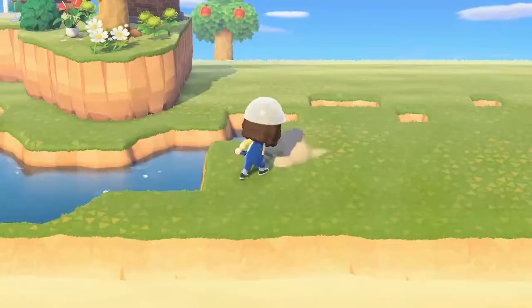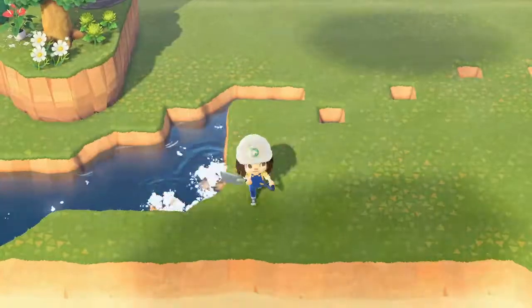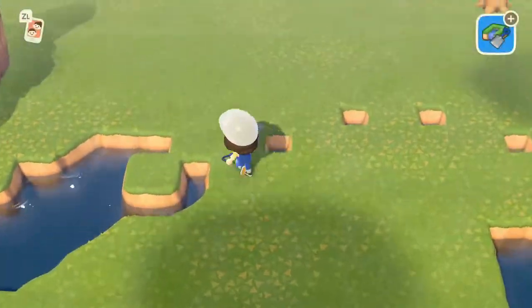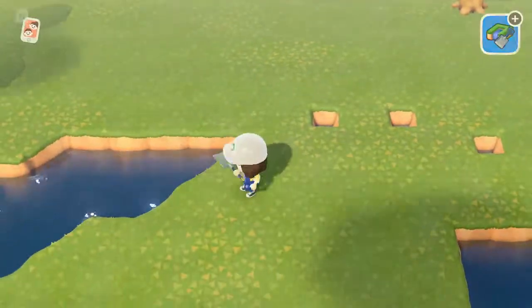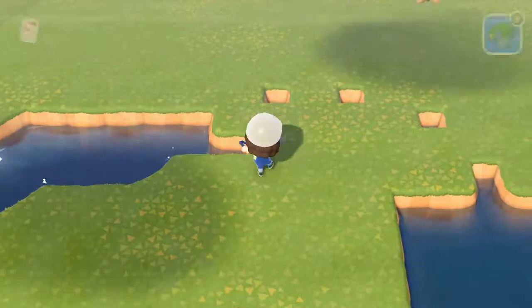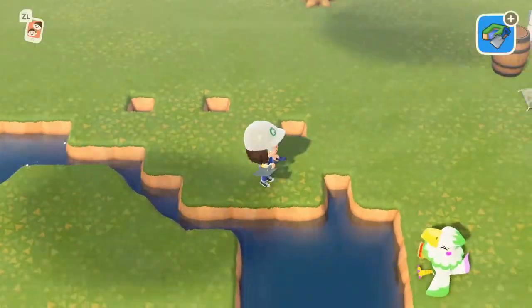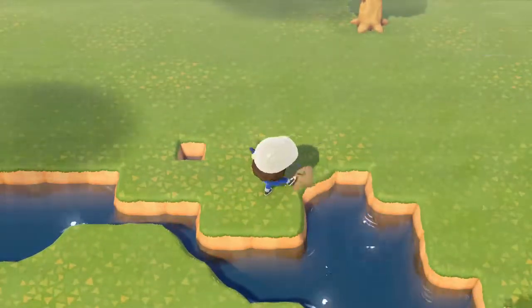I am currently creating a small river to connect to the river mouth. I am trying to figure out the best shape for the river — obviously I want it to go up a little bit. I will have a small bridge. You'll see here in a little bit that I will get the bridge and put Able's Sisters.